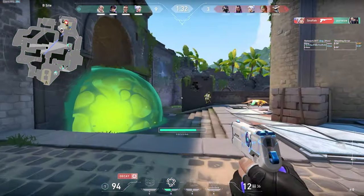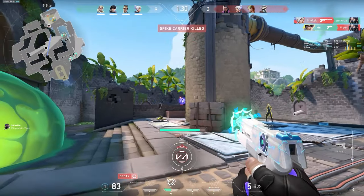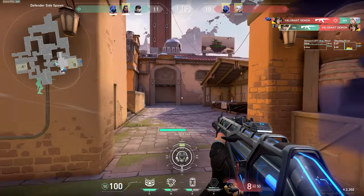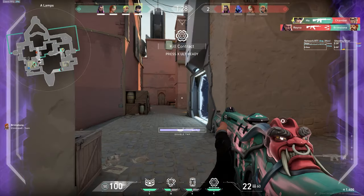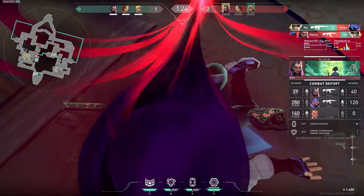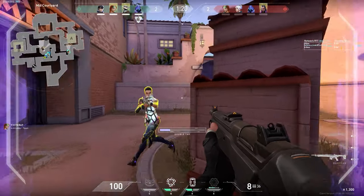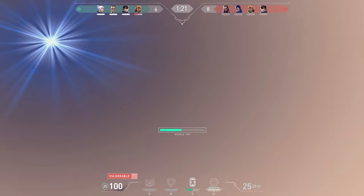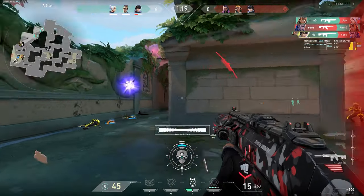One mistake I found myself making a lot with Double Tap was trying to shoot the orbs every single time. Obviously getting the shield up is ideal, but you should always prioritise killing the next enemy, assuming you know they're nearby. Especially with the recent buff of orbs lasting 3 seconds now, you don't need to rush to break it — instead you can chill a bit, see if anyone else swings you, and then break the orb right before it disappears.